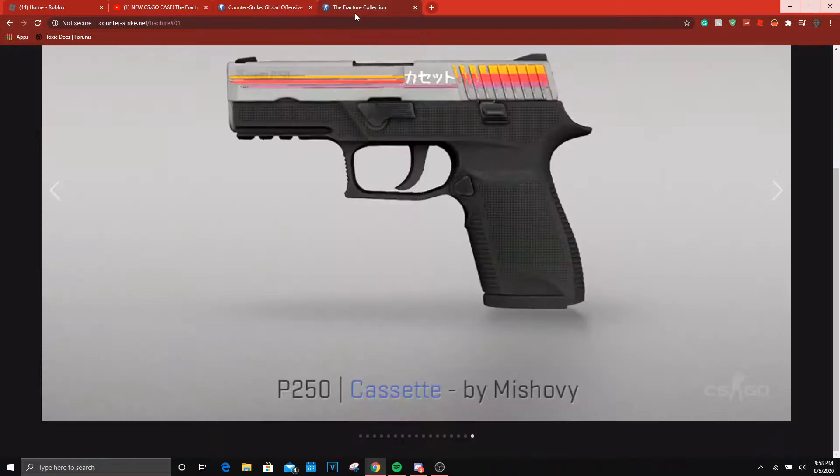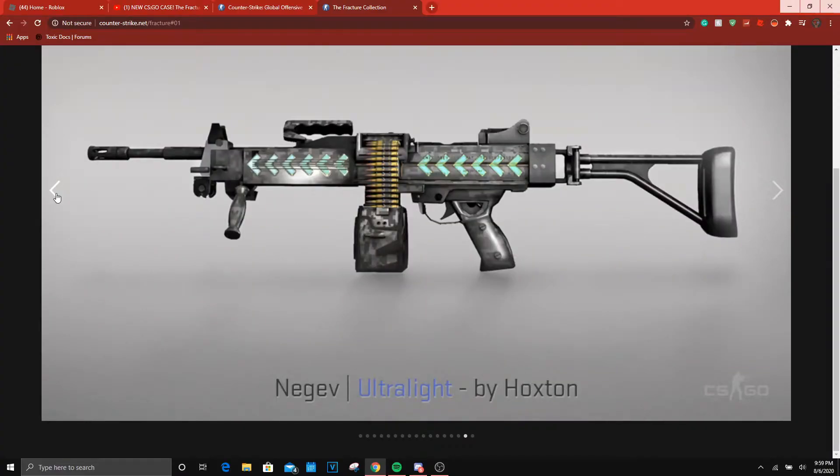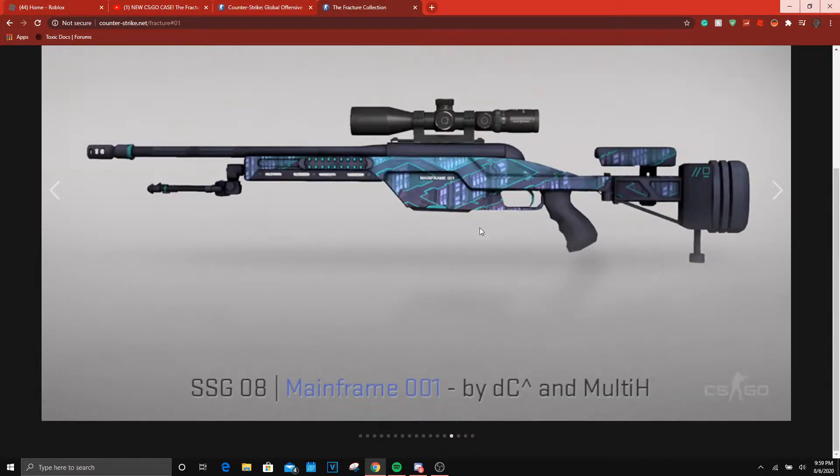First let's get into the actual skins. First we have the P250 Cassette — the Ultralight — I mean it's just arrows, it's like... not bad. The P2000 Gnarle, that's actually really nice, I like that one.